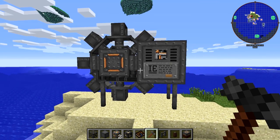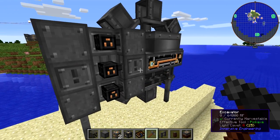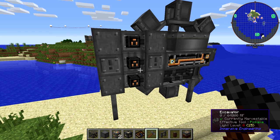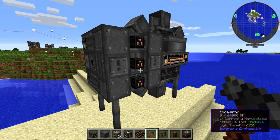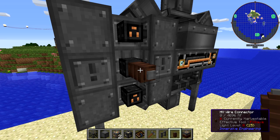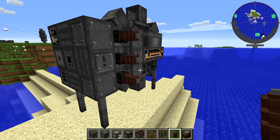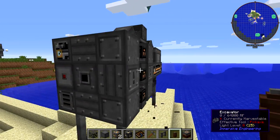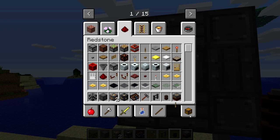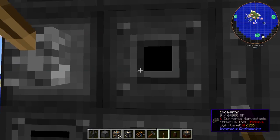This is the IE excavator. Remember, it has to be built in a chunk where you found minerals. The power input is back here — you can see there are three plugs. This requires 4,096 RF per tick, so it requires the entire output of a biodiesel generator. You can use one high voltage wire connector or up to three connections for power. At the back you also have a spot for a lever or other redstone input to turn it off and on. And this is the output — this is where all of the items actually come out of.